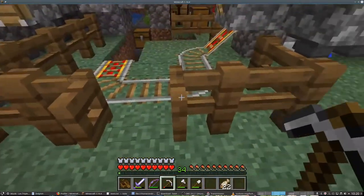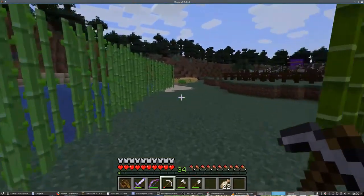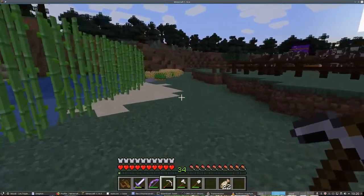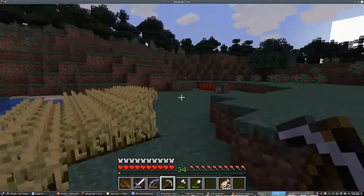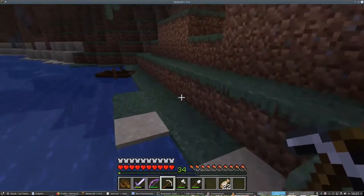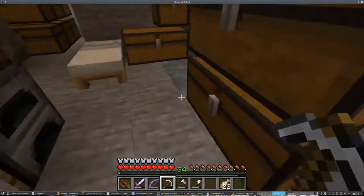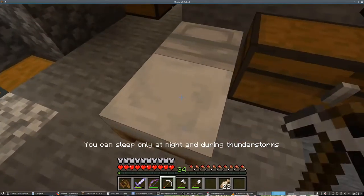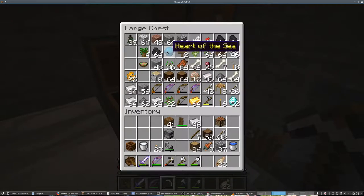The cactus unloading was broken — that happens sometimes. The sun is going down so let's quickly have a nap as I don't want to deal with mobs in this video. As you can see, I have quite a few diamonds on the side, and I also found a heart of the sea while out exploring.